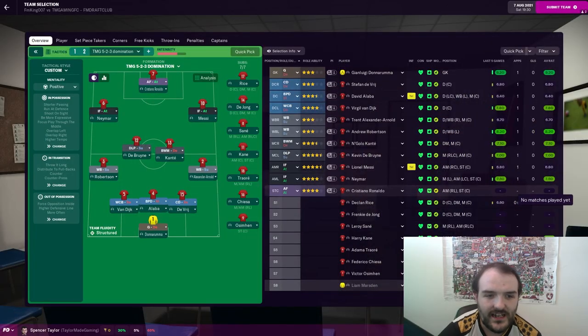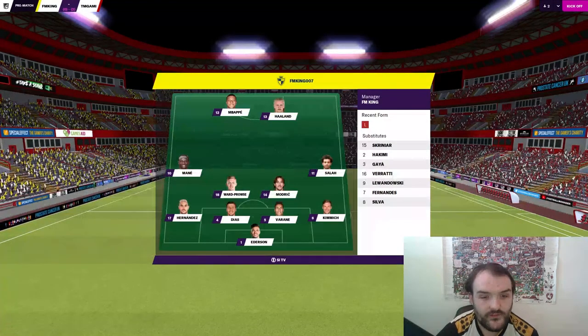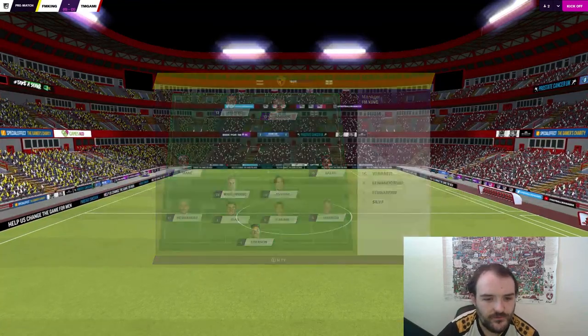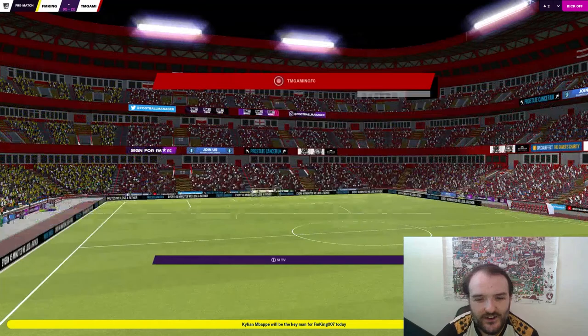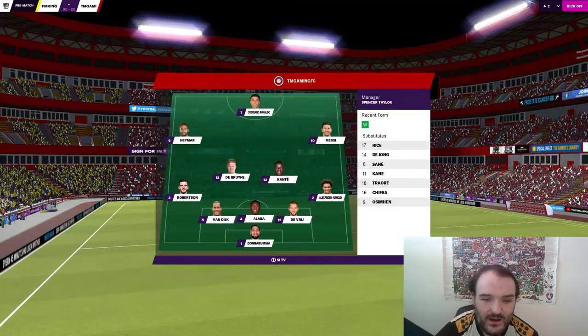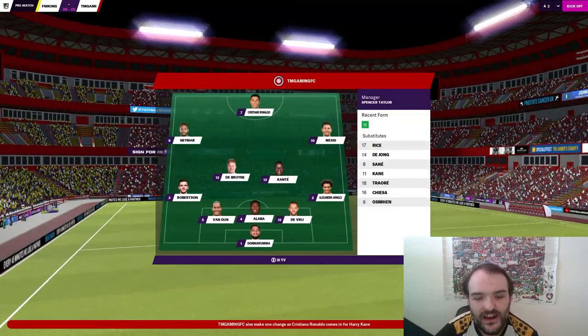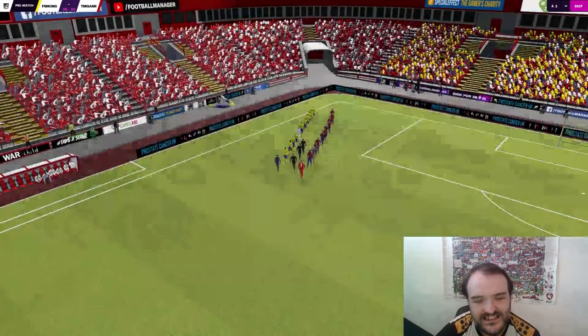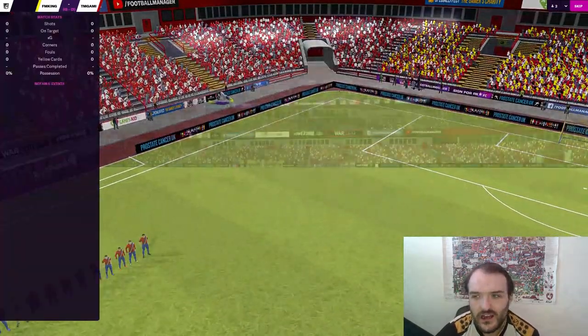Just the one change before the second leg — Cristiano Ronaldo is starting up front in place of Harry Kane. I think we've got this boys. I would be shocked if we bottled it from here. Here we go with the second leg. FM King is now going with a 4-2-4. Mbappé and Haaland up front is scary, but I do have confidence in Van Dijk, Alaba, and De Vrij to see this game through.